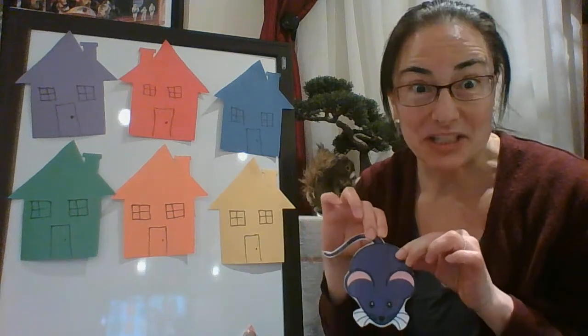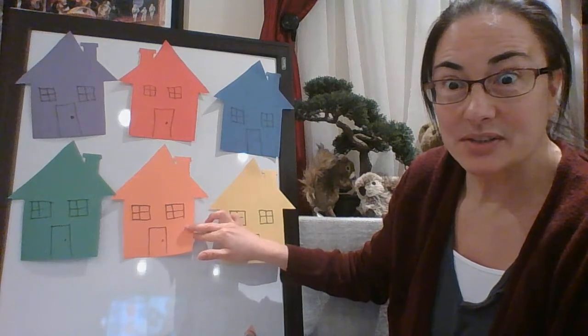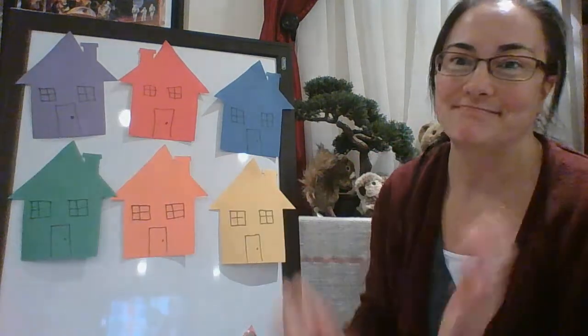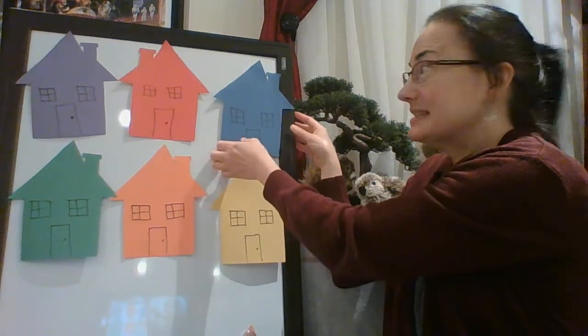Shall we try it one more time? Cover up your eyes again. Cover them up. The mouse is hidden. Let's find him again. Little mouse, little mouse, are you hiding in the... Should we go back to the orange house? No, there's no mouse there. Little mouse, little mouse, are you hiding in the... Greenhouse? No. Where could he be? Little mouse, little mouse, are you hiding in the... Blue house? Let's see. Nope, no mouse there.